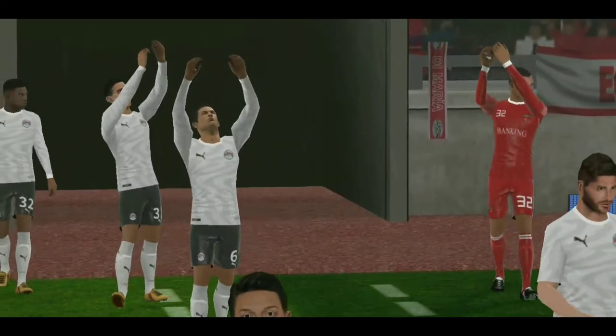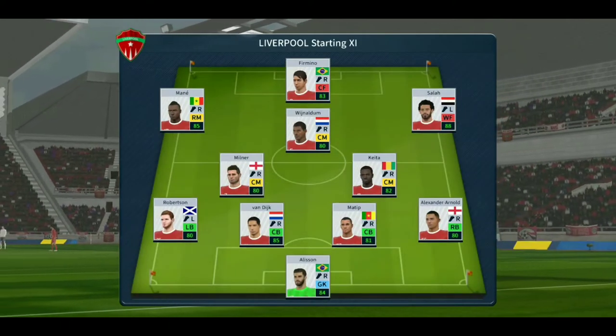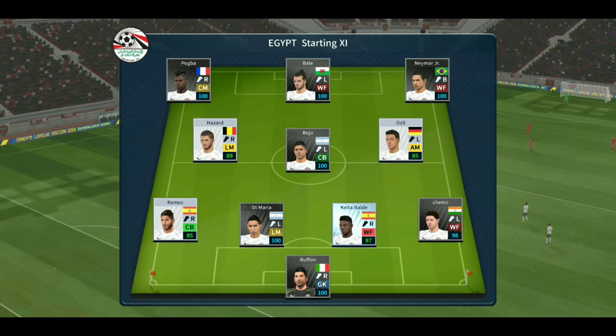They're all big games at this level, but this is bigger than most. Let's see how the teams line up today. The manager's playing a 4-5-1 formation today, and the away team have gone with this line-up.